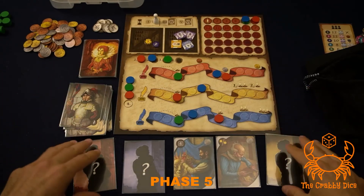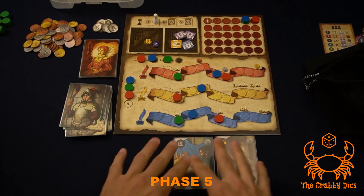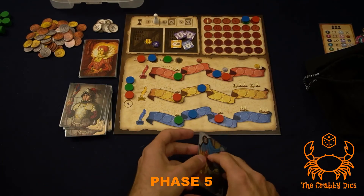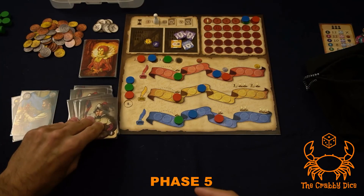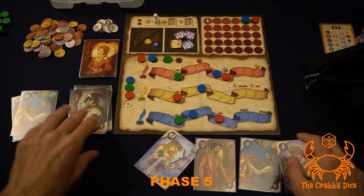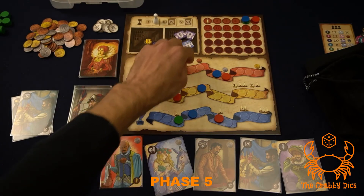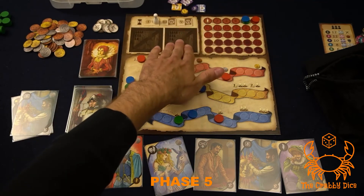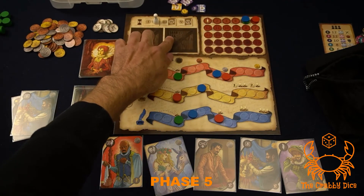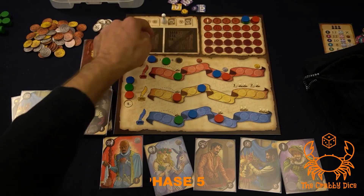Phase five is the refresh phase — very simple. Give everyone back their recruitment card. Any characters not taken go to a discard pile; redraw cards equal to the number of players plus two (five in a three-player game). Do the same for costume and theater tokens: discard remaining ones and redraw equal to the number of players (nine and nine in a three-player game). Then move the round marker to the next space.